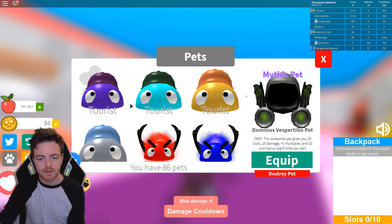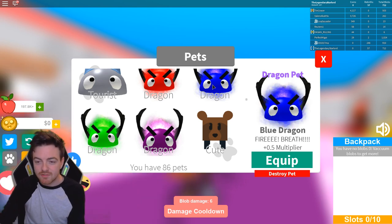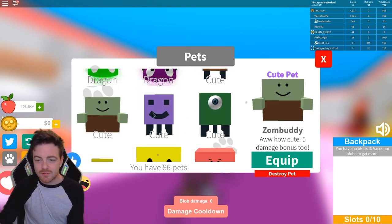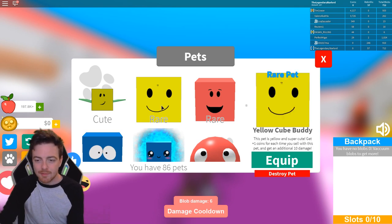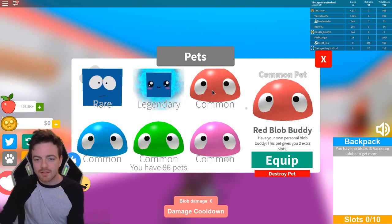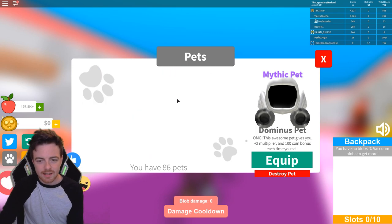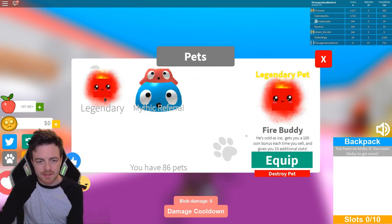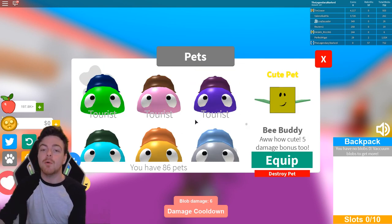We also have a couple more tourist ones and dragon ones - a red dragon which gives you 75 slots, a blue dragon which gives you a 0.5 multiplier, same for the green and purple. We also have a cute bear buddy, a cute zombie buddy, a cute jellyfish, a one-eyed buddy, a bee buddy I already had from eggs, a yellow cute buddy, the red cute buddy, another legendary, some commons, and more mythics. I think that's pretty much every single pet in Blob Simulator right now.